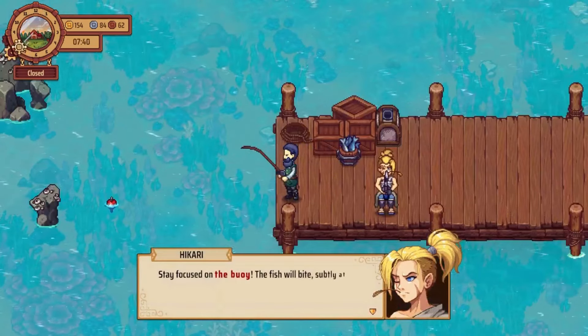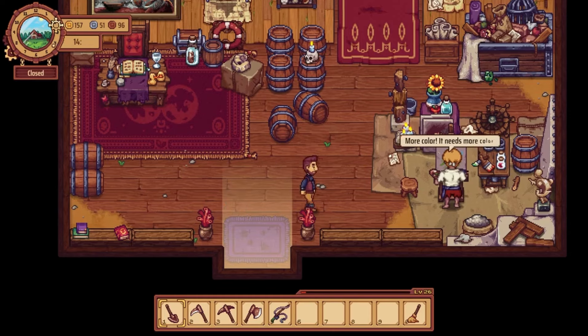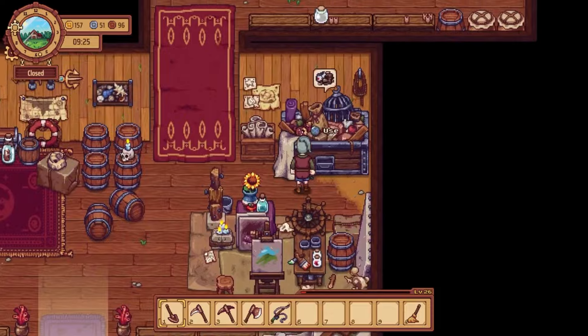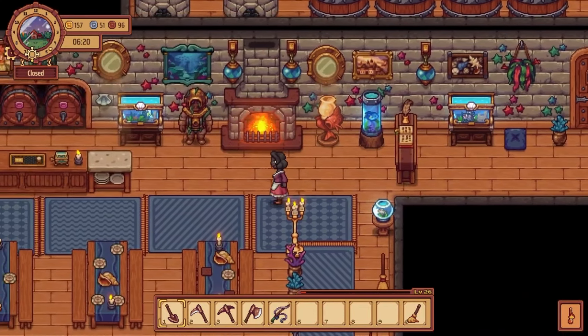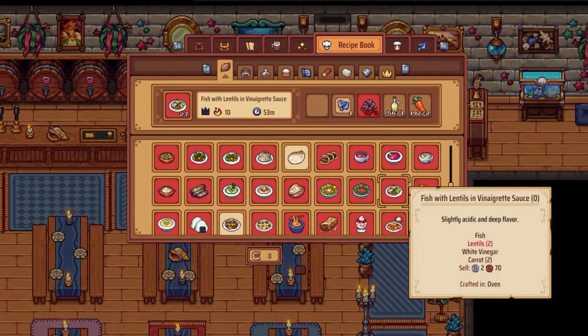With a new beta release, players can look forward to exciting updates including a new fishing system, over 30 types of fish, 25 new decoration items, over 30 new recipes, and a new map to explore — the beach. So get ready to build, cook, and explore your way to tavern-keeping greatness in Traveler's Rest.